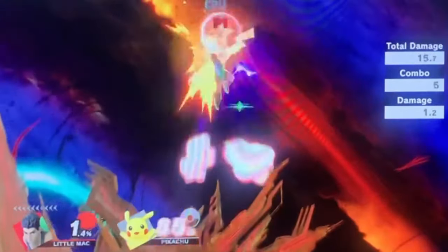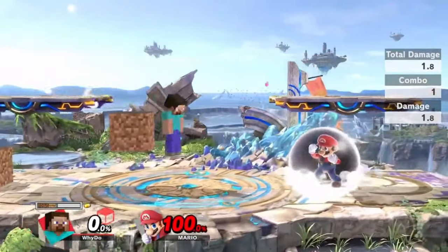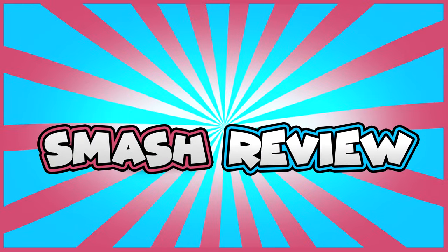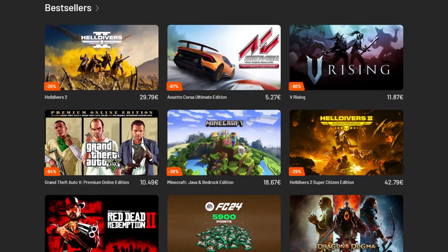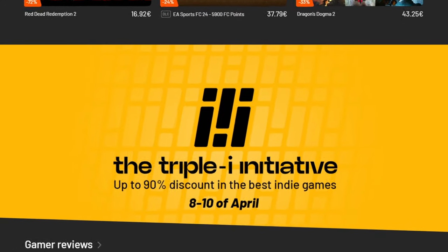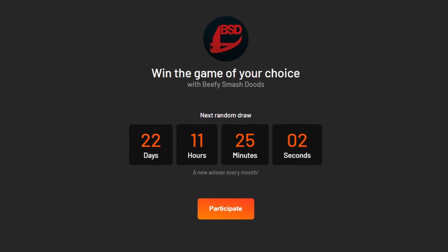How parrying multi-hits can still be useful, some of the craziest combos we have ever seen, and how Steve can set up a remotely controlled minecart — in this episode of Smash Review. This video is supported by Instant Gaming. If you want to save money on games and support the channel at the same time, check out the link in the description. There's also a giveaway for one free game of your choice.